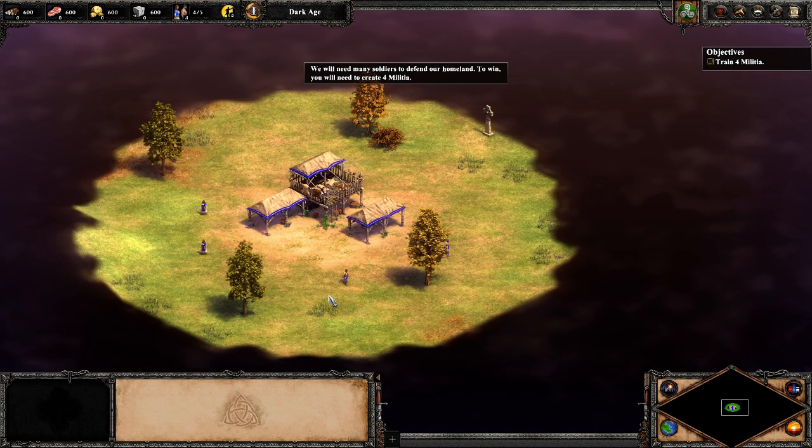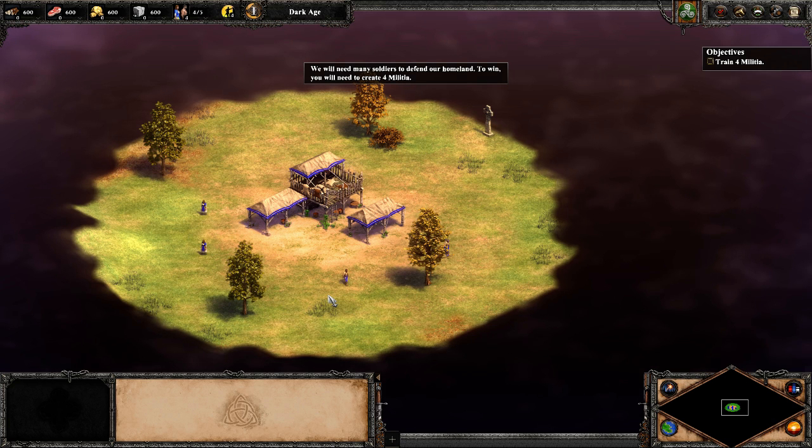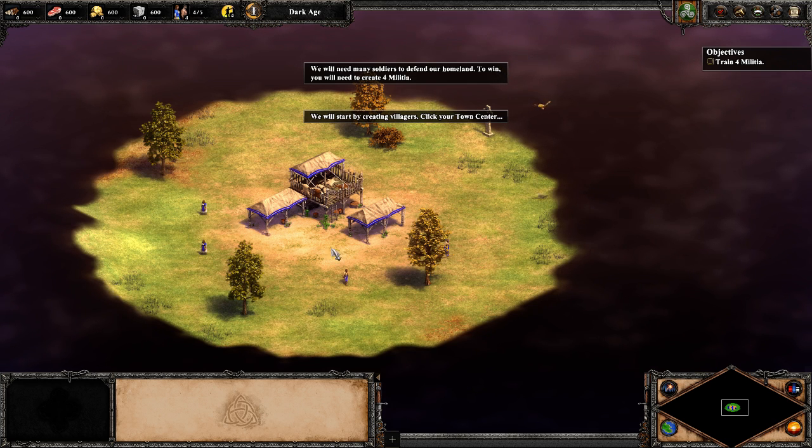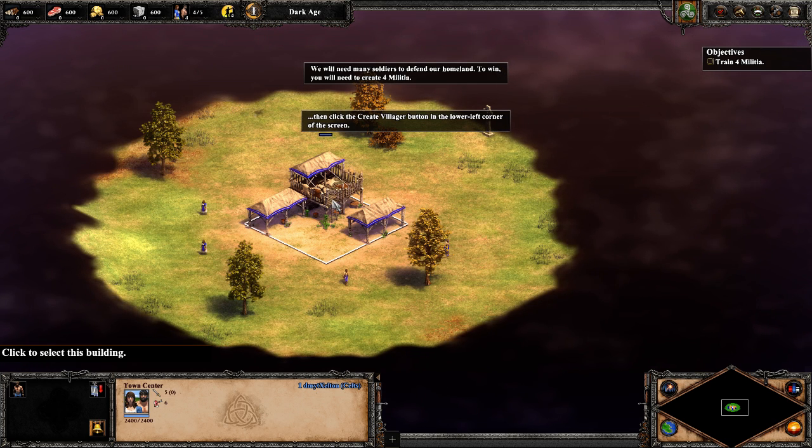We will need many soldiers to defend our homeland. To win, you will need to create four militia. We'll start by creating villagers. Click your town centre, then click the create villager button in the lower left corner of the screen.